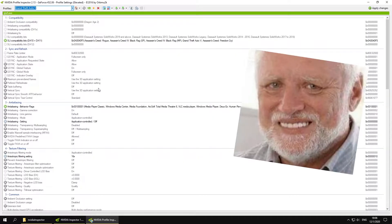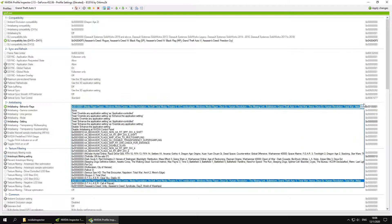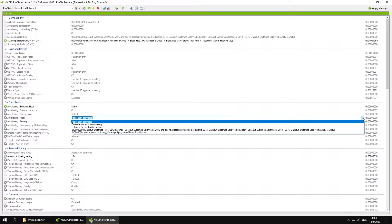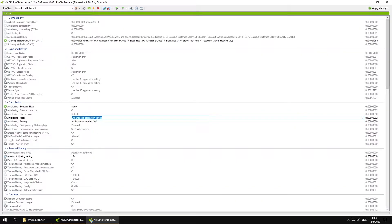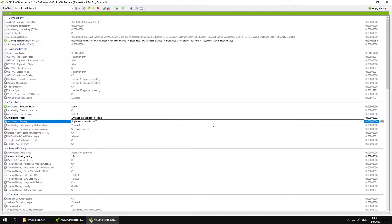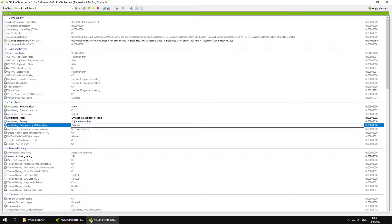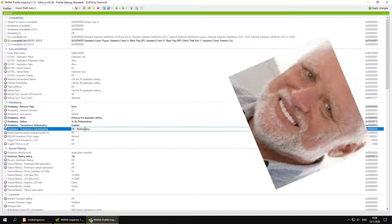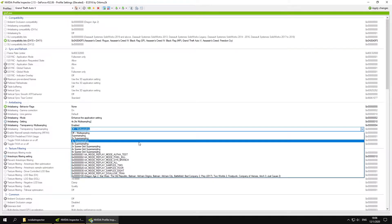In the driver settings window, set anti-aliasing behaviour flag to None. Set anti-aliasing mode to enhance the application settings. Set anti-aliasing setting to your preferred in-game MSAA. Set your anti-aliasing transparency multi-sampling to enabled. Set your anti-aliasing transparency supersampling to 2x, 4x, or 8x sparse grid supersampling.